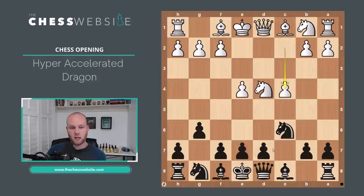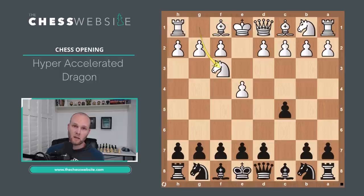It's very difficult for Black many times to combat the Maroczy bind because one of the key moves Black is looking to do is play D5. White now has two pawns controlling the D5 square. So those are the main ideas in the dragon and the accelerated dragon. Now we're going to get into the hyper-accelerated dragon.